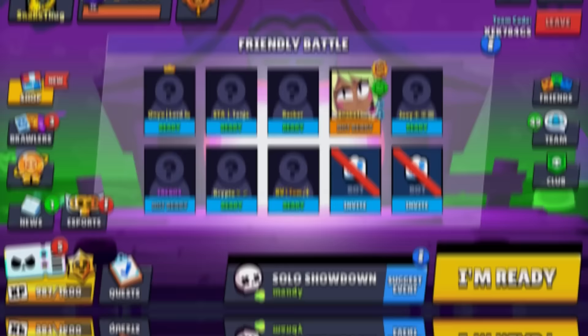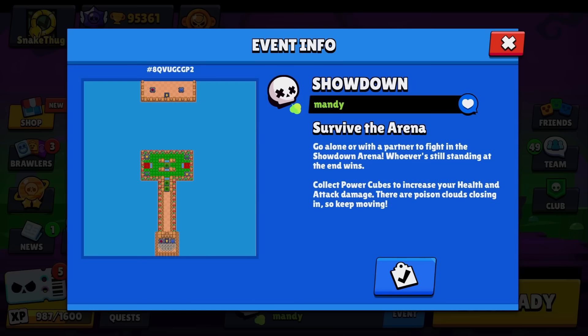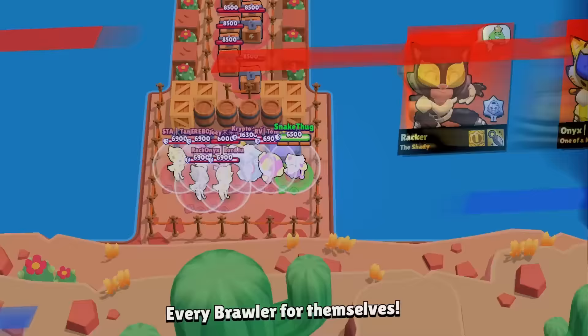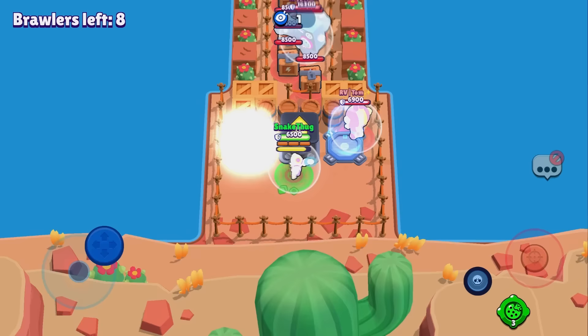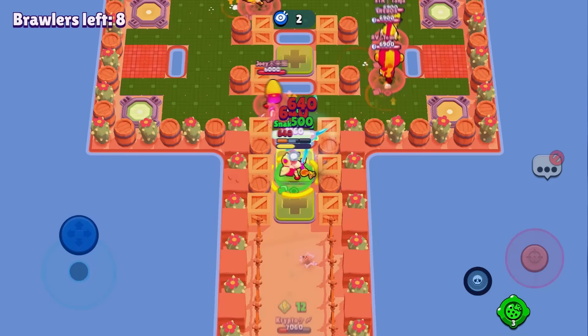The next mini game is Mandy — don't be put off by the map design. Mandy and Frank jump on a jump pad and open all the chests. The rest of the lobby plays Max, staying in the center of the map trying to dodge the Mandy super. Frank and I take some cubes so I can one-shot the Maxis. I found my first super and got a triple kill!